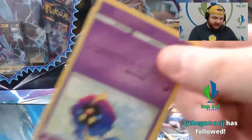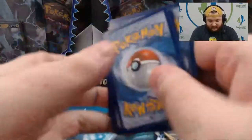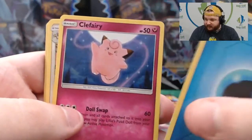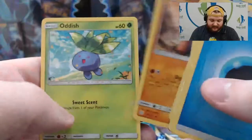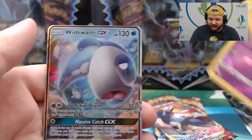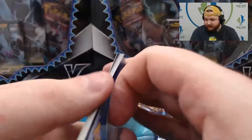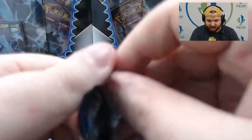From the Cosmic Eclipse pack, box number one: Water Energy, Clefairy, Ambipom, Golduck, Cosmog, Psyduck, Trapinch, Oddish, Rufflet, Reverse Holo Ralts, and a Wishiwashi GX. Not a bad start, not a bad second pack for box number one.